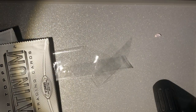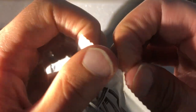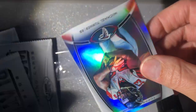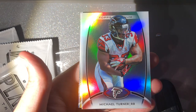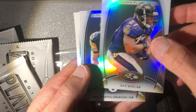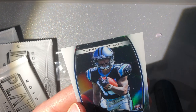Essentially Luke Kuechly's the one good defensive card from the set. Then you got Russell Wilson, Ryan Tannehill, Kirk Cousins, Nick Foles, veterans like Tom Brady — but really Russell Wilson's the big draw here, so gotta see if we can hit one of his. Michael Turner, Ray Rice, Big Ben, Joe Adams rookie — these rookies have got tons of print lines on them compared to the veteran cards.